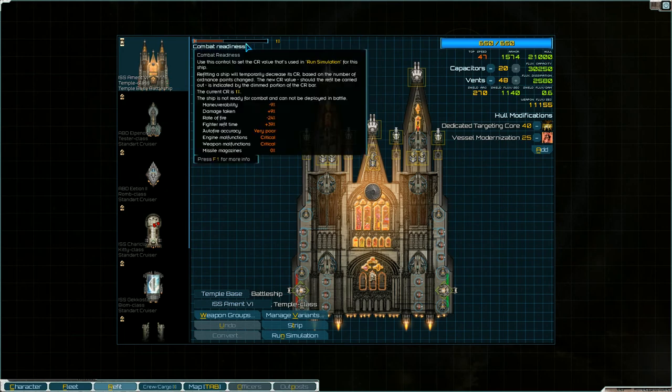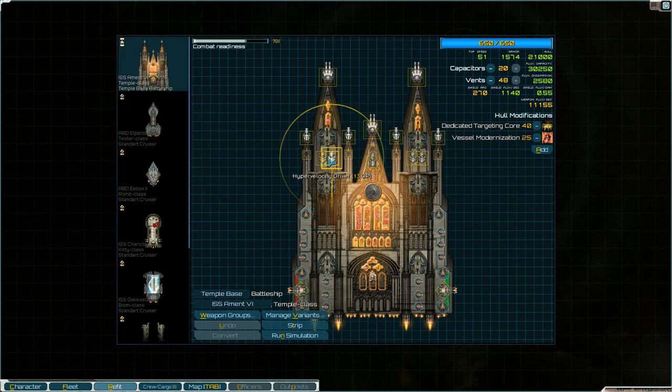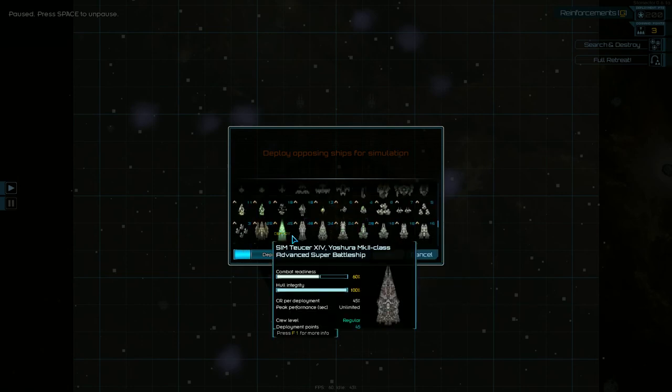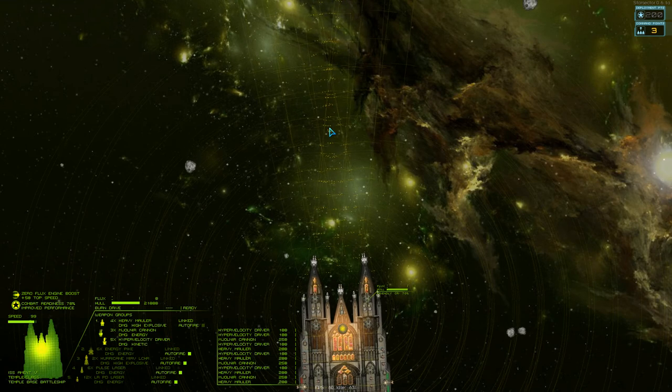Last ship — sorry if this is boring, but I just want to see the power each one of these ships holds by itself. I have not even done any battles with all these ships together. This ship comes with six energy pikes, three Mjolnir cannons, multiple heavy maulers, hypervelocity drivers, point defense weapons out the wazoo, pulse lasers, and Hurricane MIRV launchers. It's just insane. Let's run a simulation — let's go up against that Valkyrian ship, the only one able to hold off the pike laser ship. This ship also has a burn drive; it seems most of them have either burn drives or point defense drones.